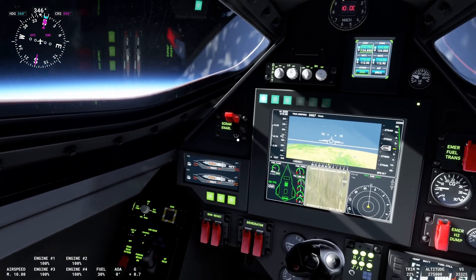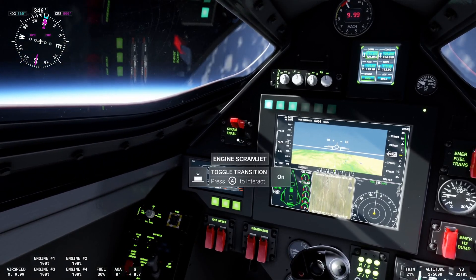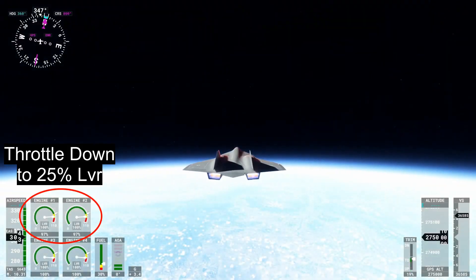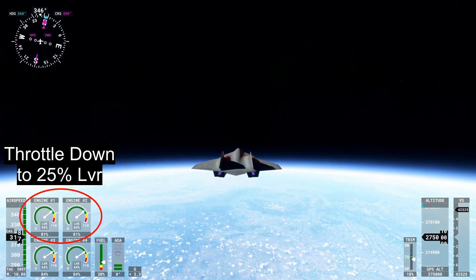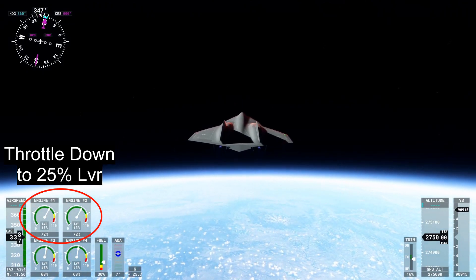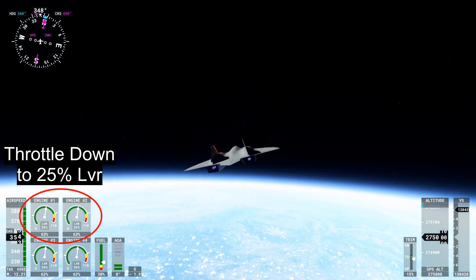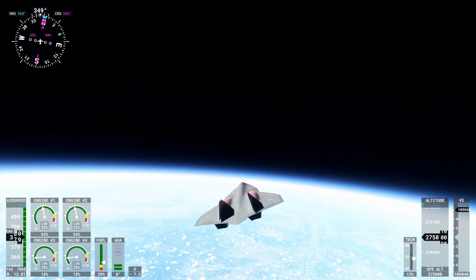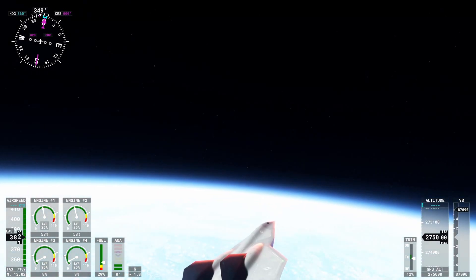Once you disable the scramjet, you want to immediately throttle back down to 25%. If you leave it at max or too high, the physics will start going insane and the jet will just start freaking out. So if you actually want to be able to fly and use the Dark Star properly at Mach 13, throttle it back down to 25%. All these steps are perfectly laid out in the video and show what worked for me.